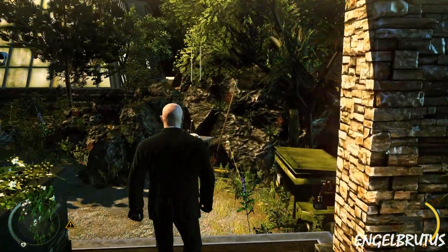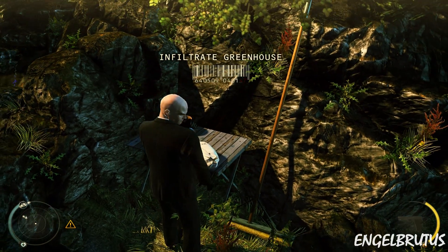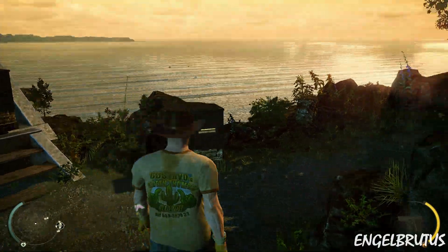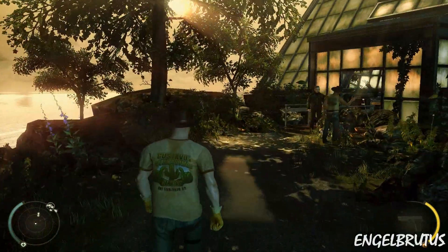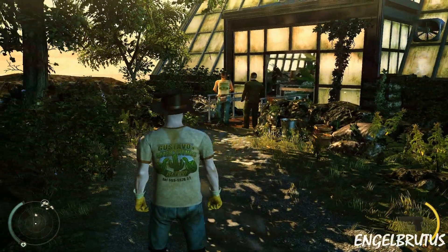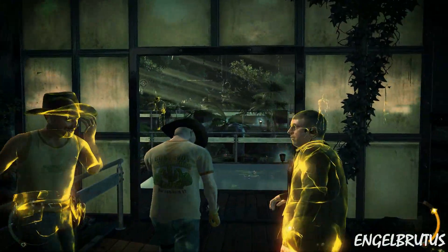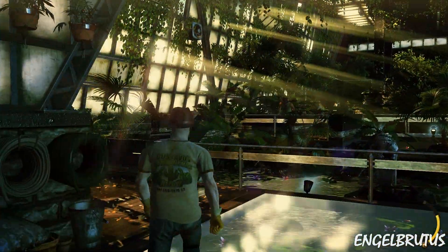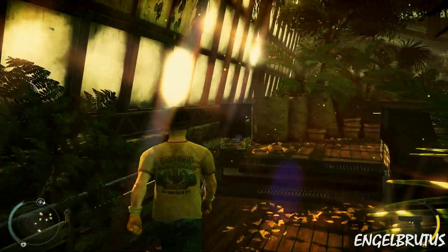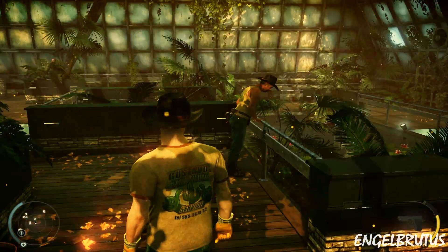The greenhouse up ahead will require a disguise to infiltrate unnoticed. Look for a disguise. You are disguised as a gardener. In this disguise, you are allowed to be in the greenhouse area. Be mindful that other gardeners see through your disguise if you come too close, so keep using instinct until you are safely inside. The gardeners up ahead will become suspicious, and you are too low on instinct to blend in past them — try to look for another way.